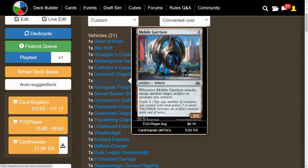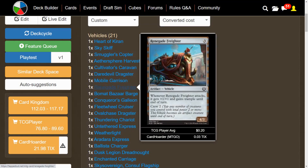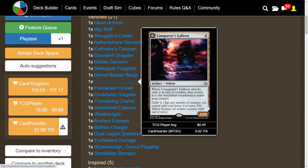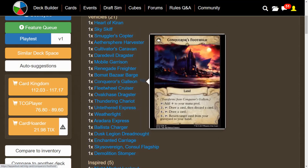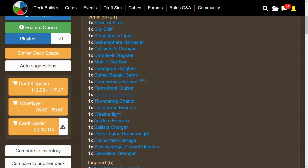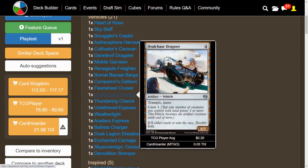Mobile Garrison might be the best vehicle just because it interacts with our inspired creatures — when it attacks, we untap another target artifact or creature we control, so we can immediately get our inspired trigger. Renegade Freighter attacks and gets +1/+1 and gains Trample until end of turn. Bomat Bizarre Barge: when it enters the battlefield, we draw a card. Conqueror's Galleon has a crew cost of four, but when it attacks we can exile it at end of combat and return it transformed — it becomes the land Conqueror's Foothold with multiple activated abilities for drawing, filtering, and graveyard recursion. Fleet Wheel Cruiser: when it enters the battlefield, it becomes an artifact creature until end of turn so you don't even have to crew it immediately. And Oval Chase Dragster is another hasty vehicle with cheap crew cost of one.